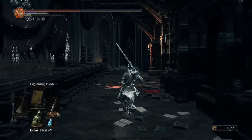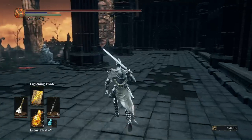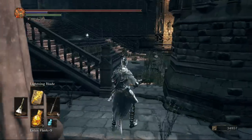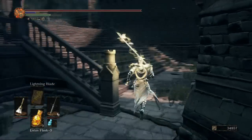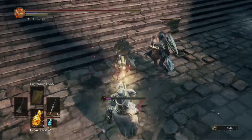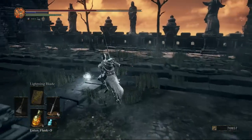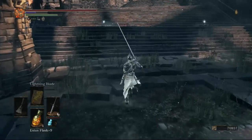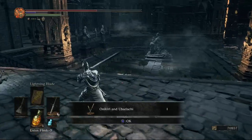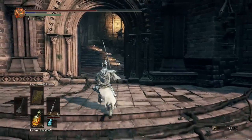Make sure you refill your estus flask — using the shortcuts, you can get back here quickly. Continue through this balcony-style area where there are three NPCs. They don't have much health with a strong weapon. Each gives a unique item: one drops a staff, one drops the Golden Wing Crest Shield, and the other drops the Onikiri and Ubadachi — the dual katanas.